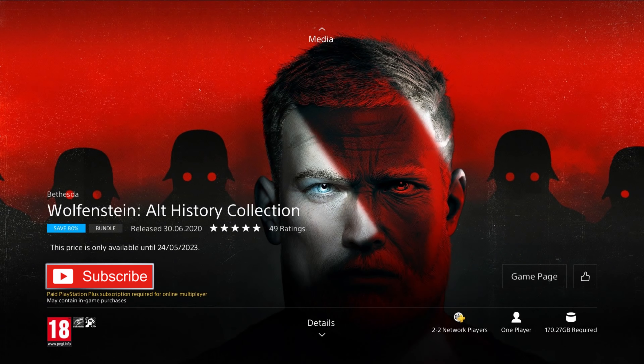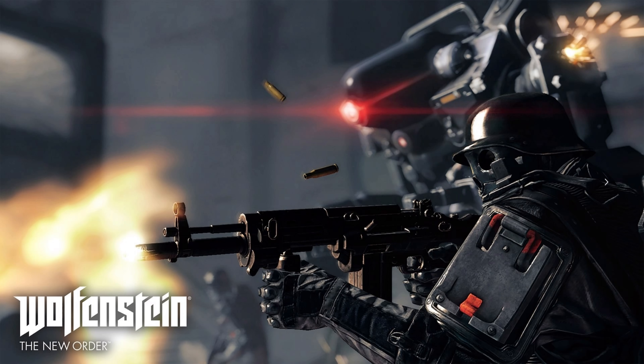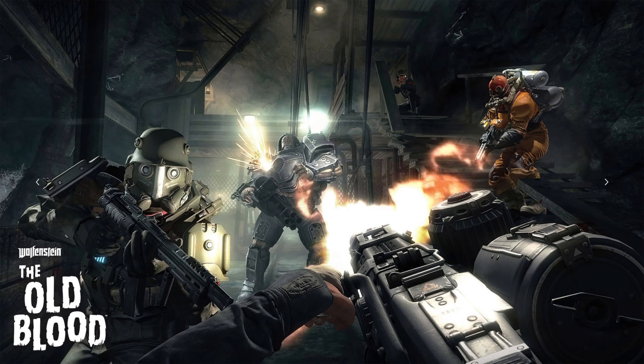We have some great shooters now — the Wolfenstein Alt History Collection. It was released in 2020, so it's four years old, but the games are older than that. It's on an 80% discount for the price of £10.99, which is a really good deal, as this collection includes all four of the modern games: Wolfenstein The New Order, The Old Blood, 2 The New Colossus, and Youngblood. So again, the complete series for a really good price.